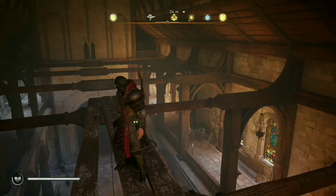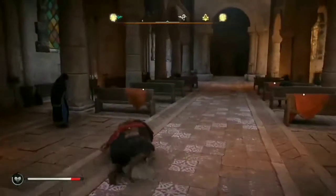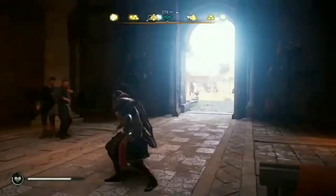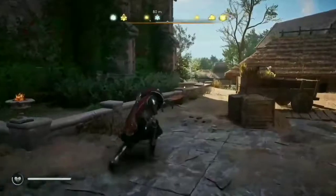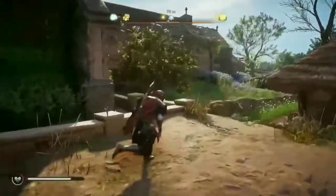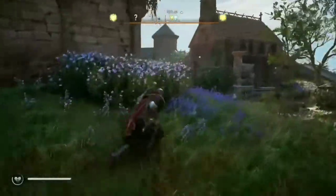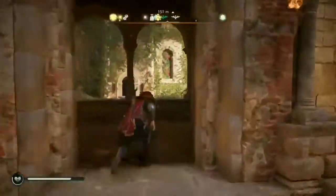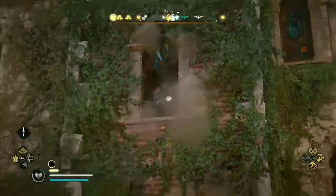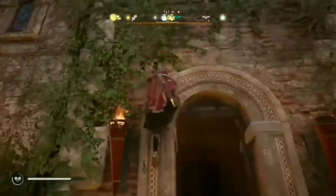You now have all three keys and can open the chest for the last piece of gear. Leave the cathedral and turn left. Keep left until you reach the courtyard entrance. Enter and break the middle window. Enter through the window and you'll be able to open the lock containing Then's Great Helm.